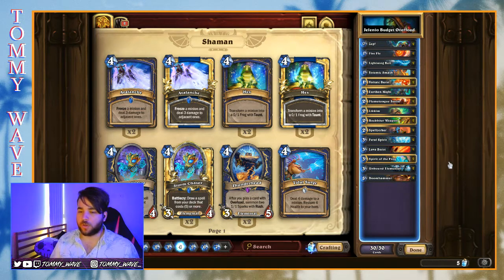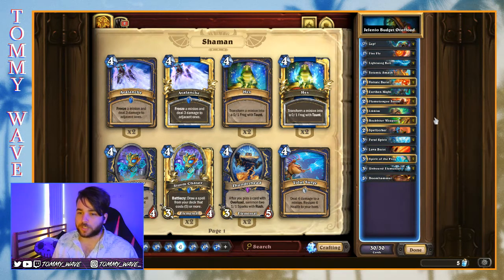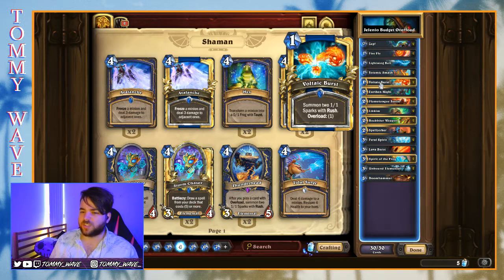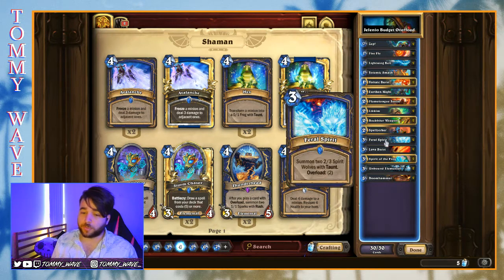Outside of that we've got a lot of Overload-themed cards. First, the cards that actually Overload us: we have Zap, Lightning Bolts — which is great for going face and killing your opponent — and Lava Burst. We rely quite a lot on these Lava Burst and Lightning Bolts for reach to kill our opponent. We've also got Voltaic Burst, which is an excellent way to get back on board, and it combines very well with Flametongue Totem. We also have some Feral Spirit to help build our board out and contest early.